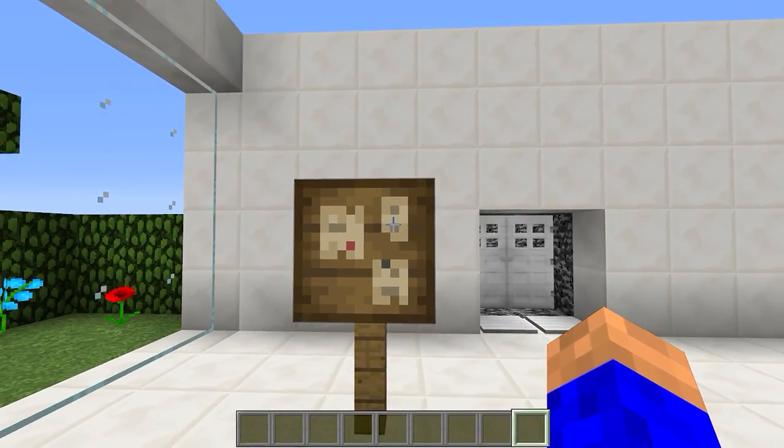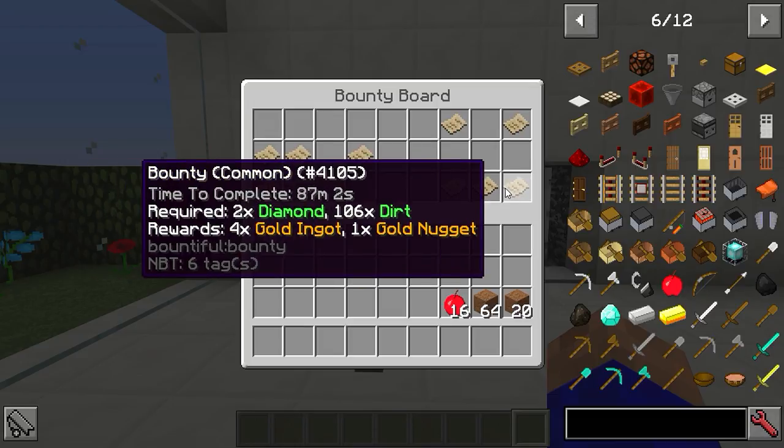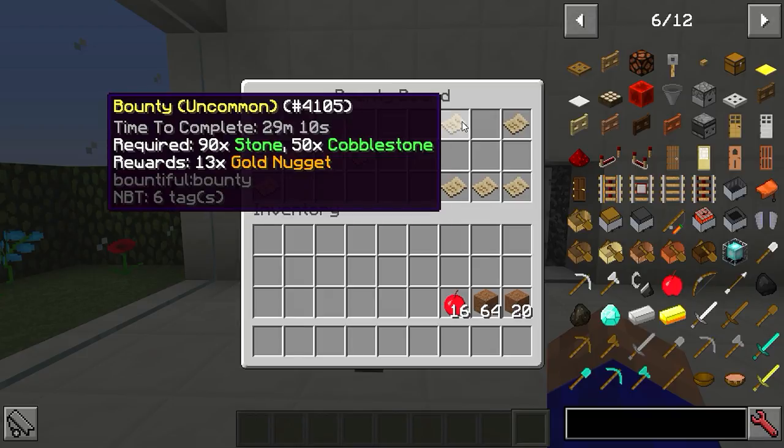Once you've got the bounty board - either crafted it or found it in a village - just walk up to it, right-click, and all these bounties will start appearing. When you first put it up it takes a few seconds to start generating them. As time goes on and you complete more bounties, the better rewards you get. By default it gives you gold and gold nuggets, but you can change it in the config to diamonds or anything you want.